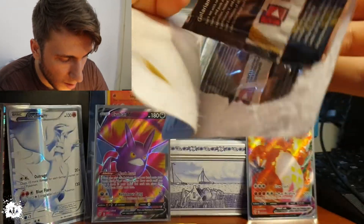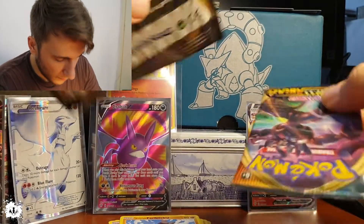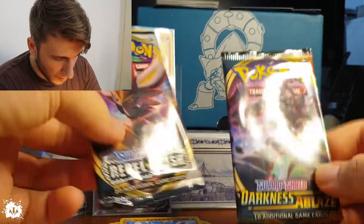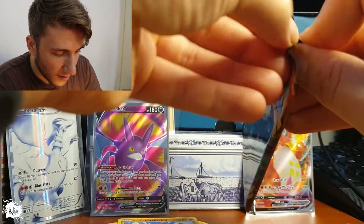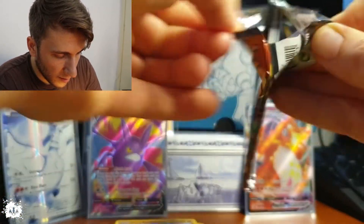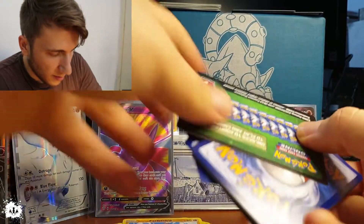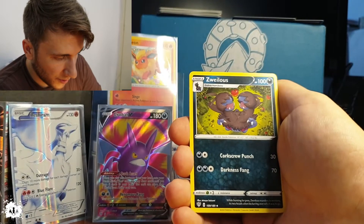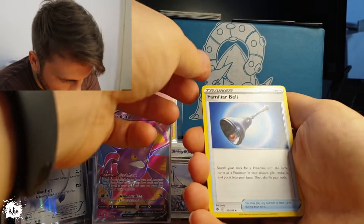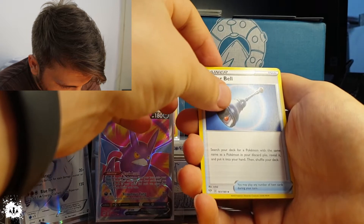The last one is a Darkness of Ablaze — there you go. A Pokémon I don't know, apologies. One, two, three, four. We have a Fighting energy, a Zubat. Hello! A Familiar Bell — 'search your deck for a Pokémon with the same name as a Pokémon in your discard pile, reveal it and put it into your hand, then shuffle your deck.' Nice!